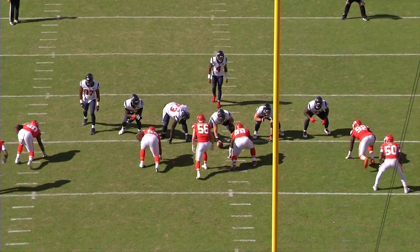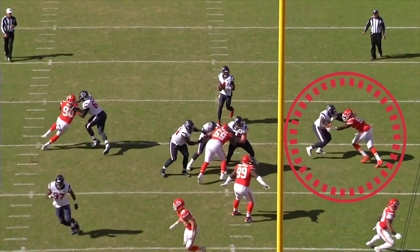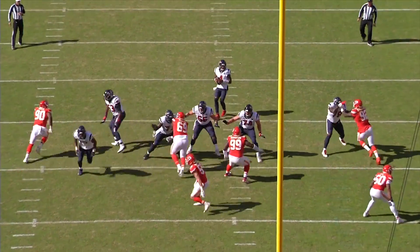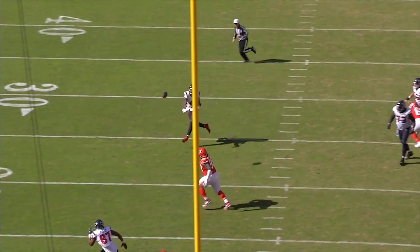All different types of sets. Passignan grabs his right wrist — that's all right. All Tunsil does is redirect him, just push him right by the quarterback. It's just a great job, all day long. Sharpie comes over and gives him a little push.